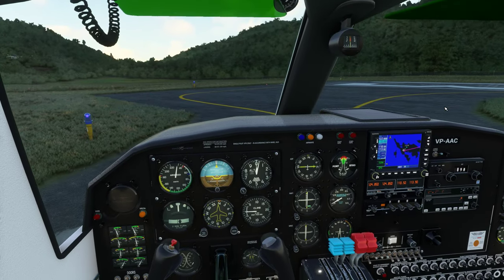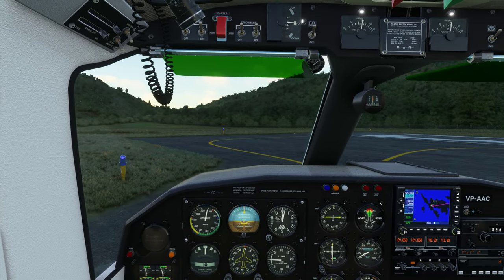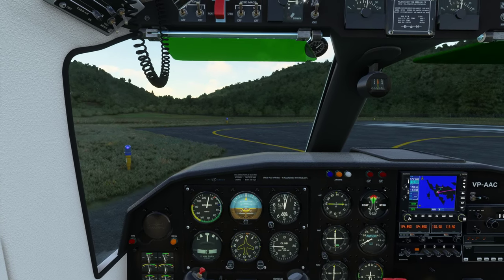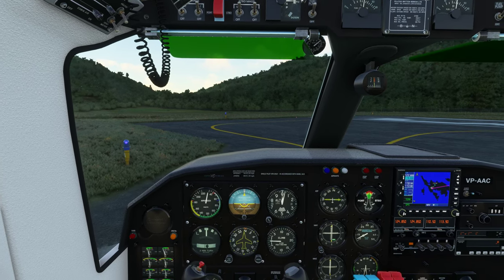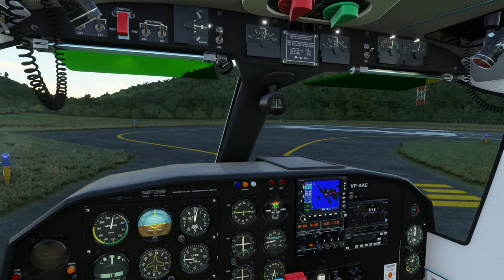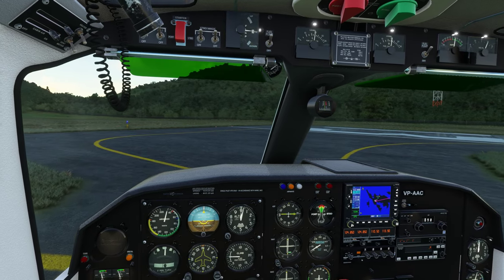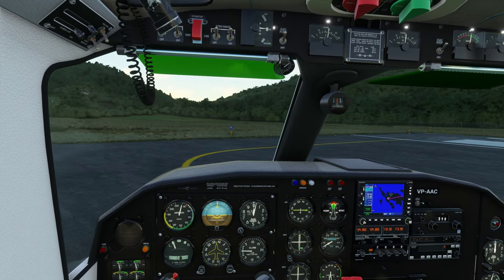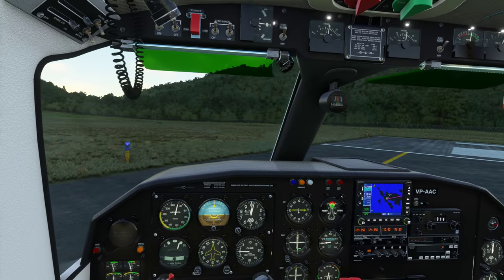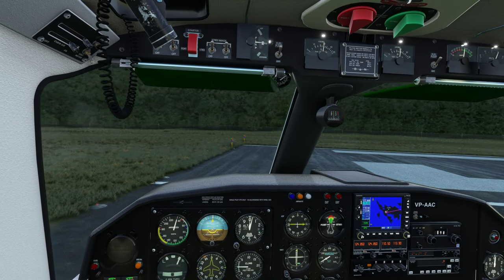Fuel pumps on, mixtures and props full forward. I do not see any traffic. Culebra traffic, Anguilla 264, taking runway 13, departure to the east, left crosswind, departure off 13, Culebra. Everything's looking good. I like getting as much runway in front of me as possible. Now we're right at about 50 feet on the altimeter.